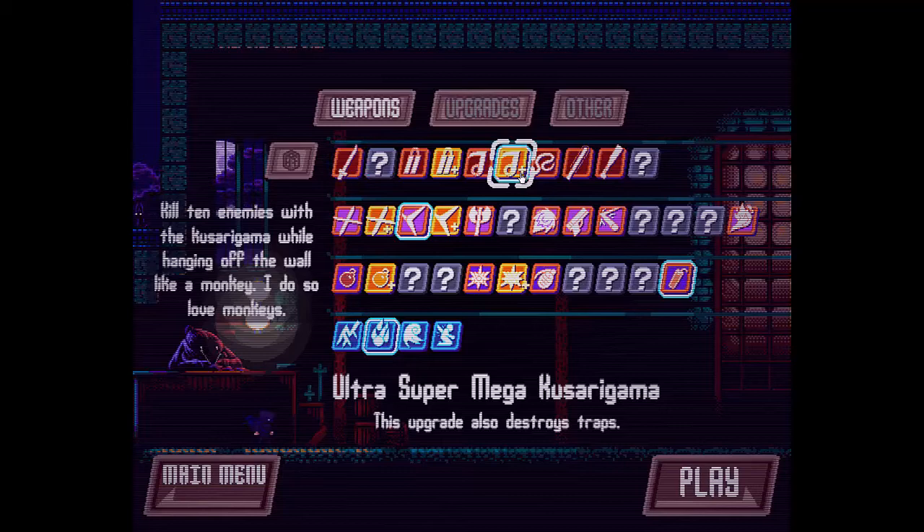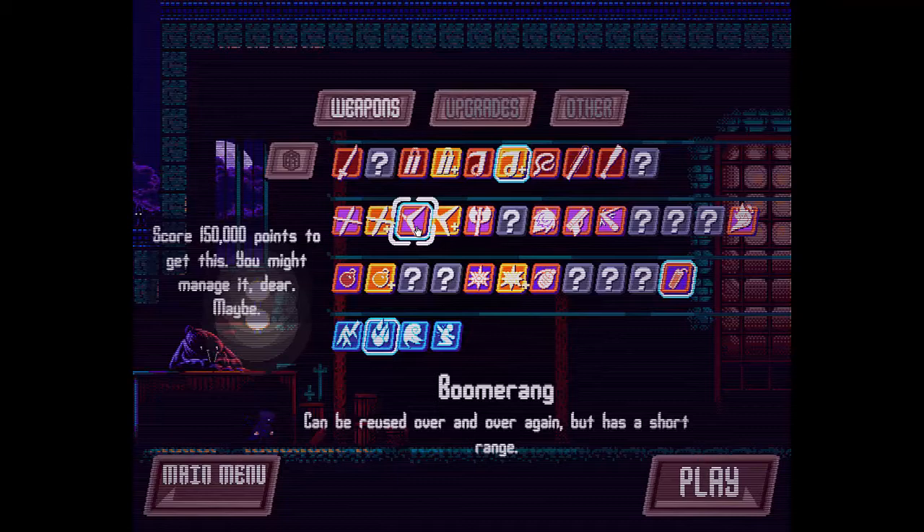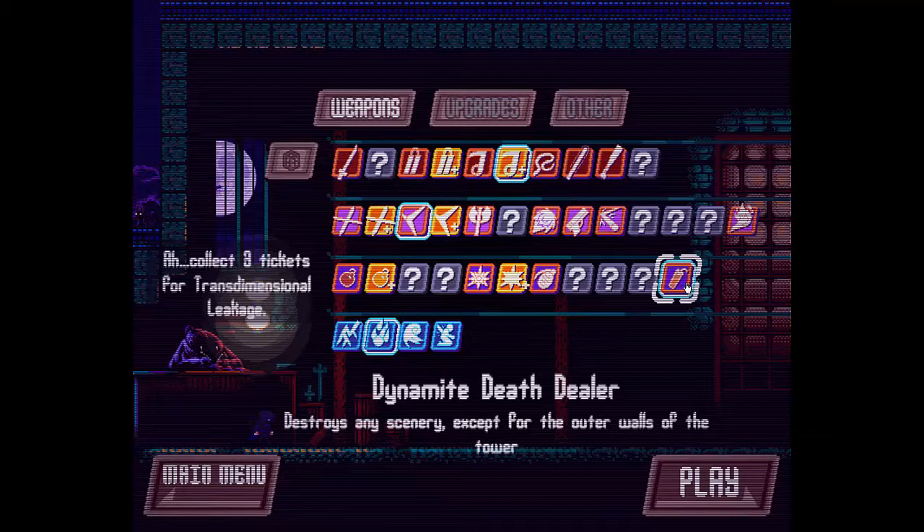This one destroys traps and gives me enough range. Then we're going to go with a boomerang. I prefer using the main boomerang instead of the Battle Bash boomerang, because even though the Battle Bash is longer range, the main boomerang lets me throw it faster, meaning I can take out more guys. For bombs, we're going to go with the Dynamite Death Dealer. This one lets me punch my way through the floor and allows for better maneuverability when there are obstacles I just don't want to face.